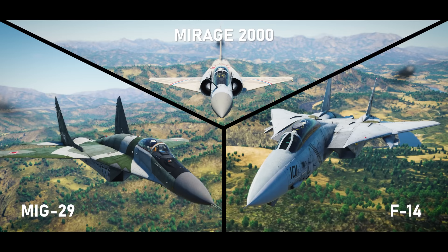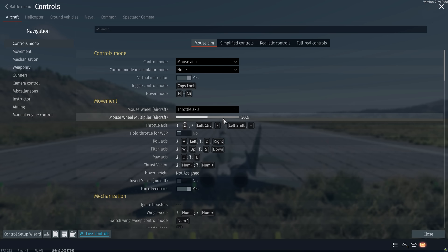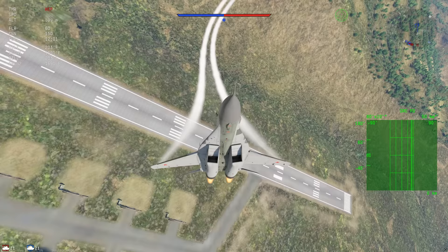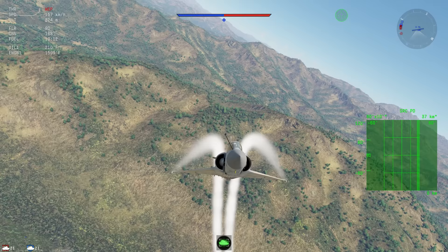This maneuver is best performed by aircraft with outstanding nose authority. The first step is to get your aircraft off the ground — this maneuver, like the other two, will need you to use the full real controls mode. To set up for a Herbst turn, put your aircraft into a spiral stall climb. As you approach critical speed, input full deflection of the elevators to execute the highest angle of attack possible. At the same time, yaw the aircraft to the opposite direction of the spiral, and use your ailerons to keep the canopy facing the sky.